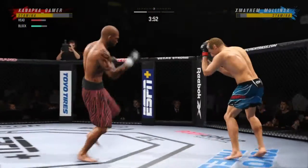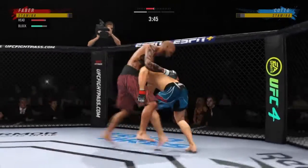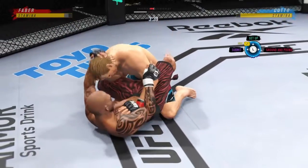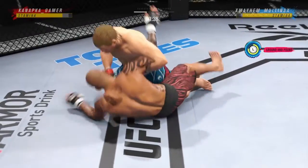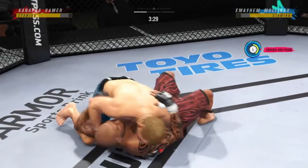He is not pitter-pattering. He's not just touching. Every punch that lands, he wants you to feel it. He changes his angle and he's able to secure the takedown there. Half-guard position for him here, and I can hear Dominic Cruz in the back of my head just screaming about underhooks.